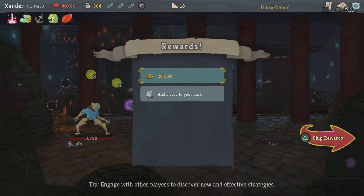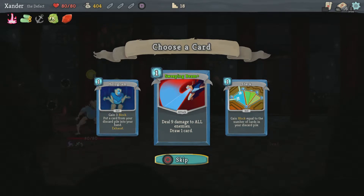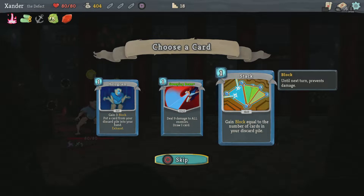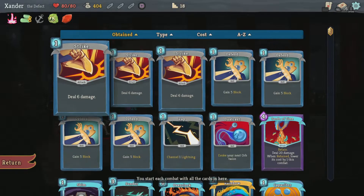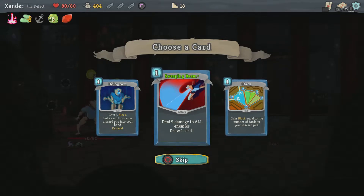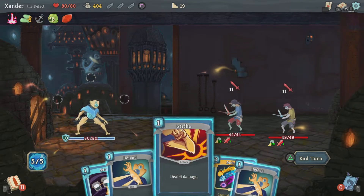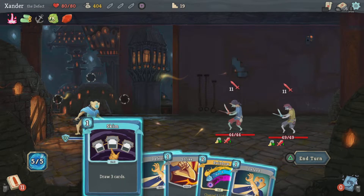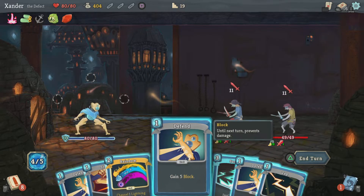I guess I'll throw this — I don't wanna take that damage. Gain 3 block, put a card from your discard pile into your hand. Deal 9 damage to all enemies, draw a card — not bad. Gain block equal to the number of cards in your discard pile. I think I'll pass that up. Let's see what I draw. I might be able to do 24 — no, there's only 30.